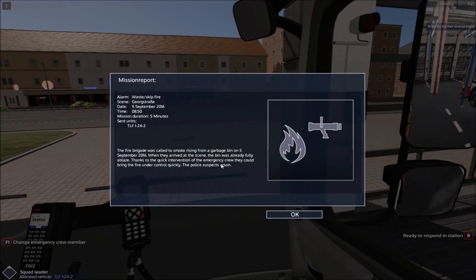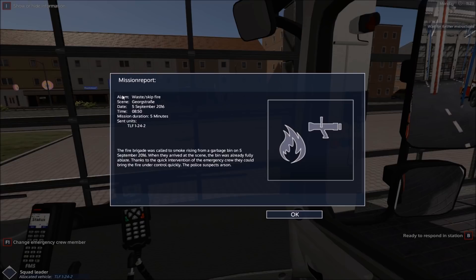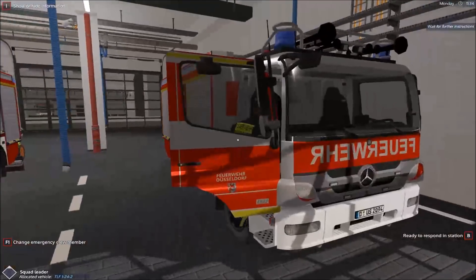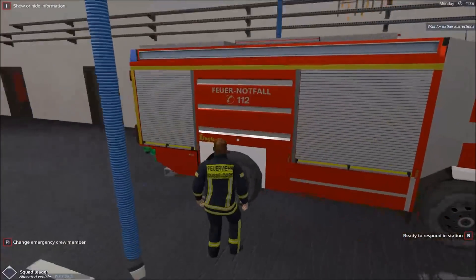I quite enjoy riding with this AI where the AI actually drives. Five minutes waste skip fire — fire brigade recall to smoke rising from garbage bin on 5th of September 2016. When they arrived at the scene the bin was already full of blaze. Police suspect arson — so somebody actually put it on fire according to police. That's not good.